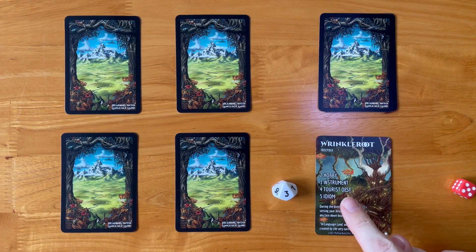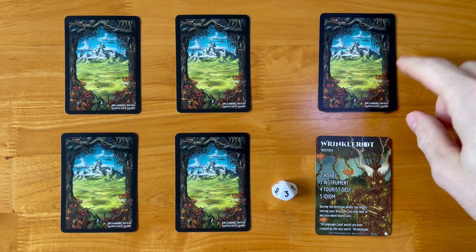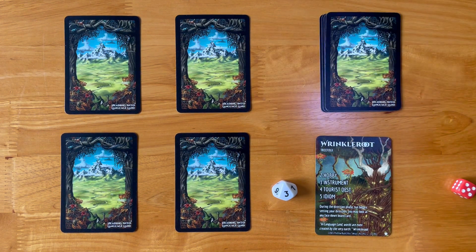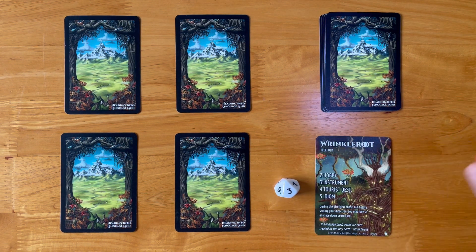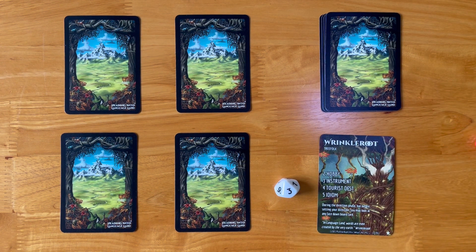This is my character, this is the board made of some cards from the deck, and this is the deck of leftover cards that will refill the board spaces when the time is right. This is my points counter and also my pawn, and this is to roll for a chance. Let's get into this language learning adventure game.